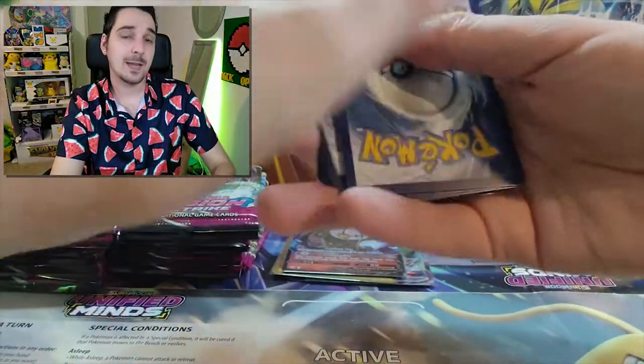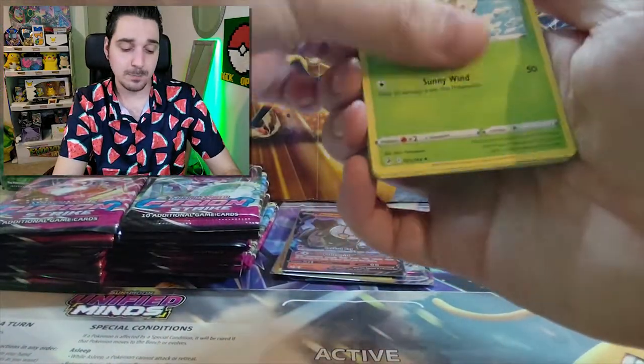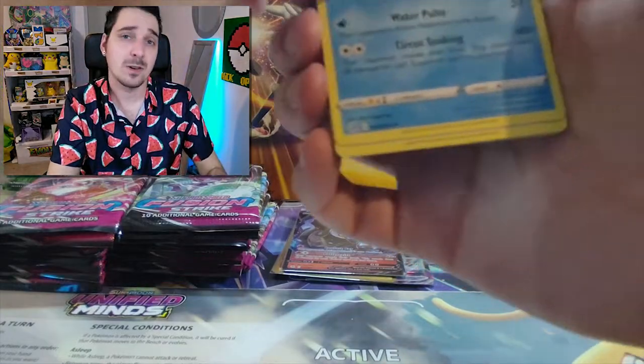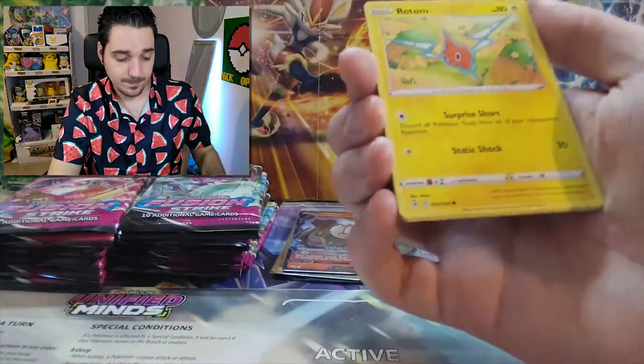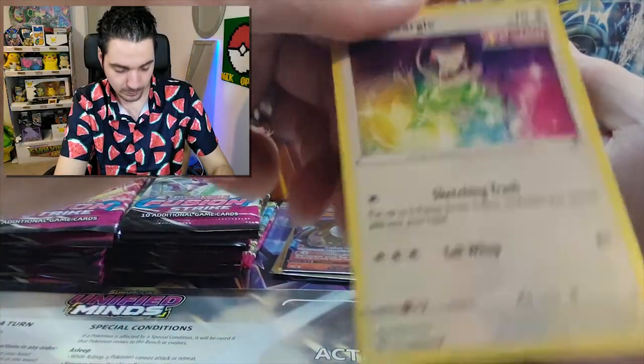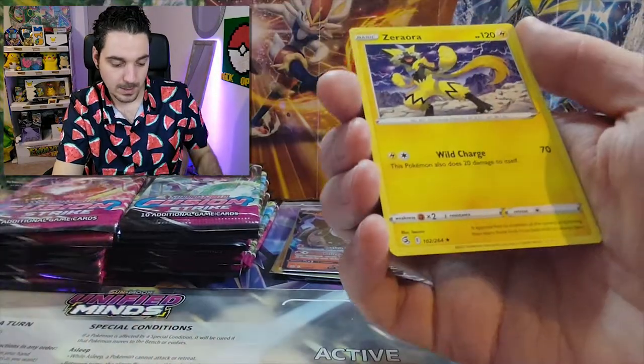And the hunt continues. One, two, three, four. Psychic. Water. Our luck has passed — I think it was for the fire energy, until the fire energy, and after that no more. Smeargle — beautiful art. Caravan? Clampearl. Clauncher. And a Zygarde? But we still have plenty of packs to go.